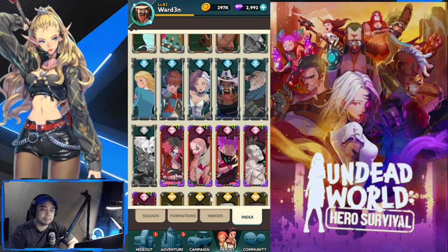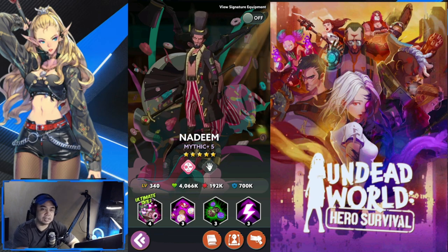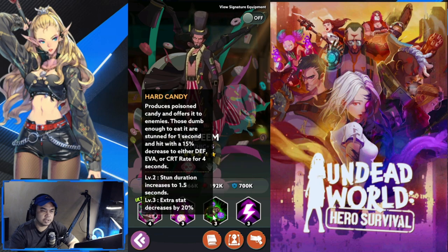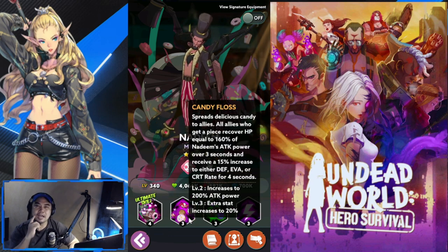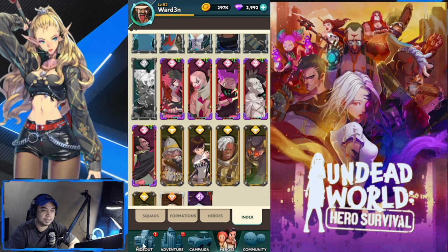Next is Sugar Reapers. For number three, it's going to be Nadim. Aside from his healing, he gives out candy which is poisonous for opponents. However, his healing is not that high — it's a small trickle of healing — which is why he is at number three for PvP.